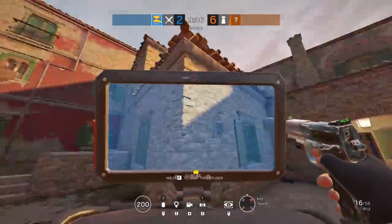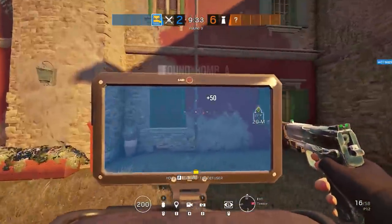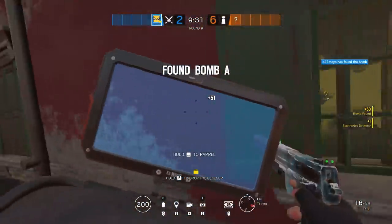If your team doesn't know where the bombsite is, you can use IQ's Scanner to spot the bomb. This way, you don't have to drive your drone all the way through the building trying to find it.